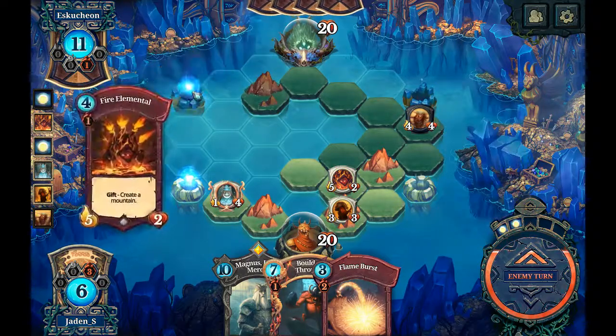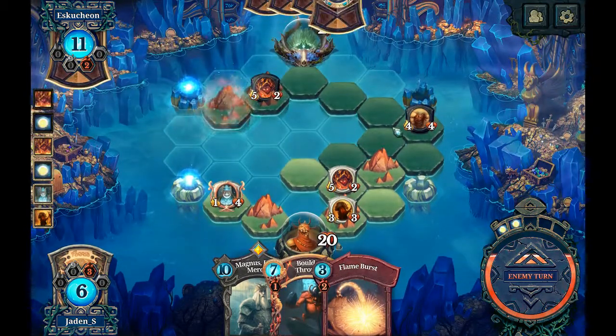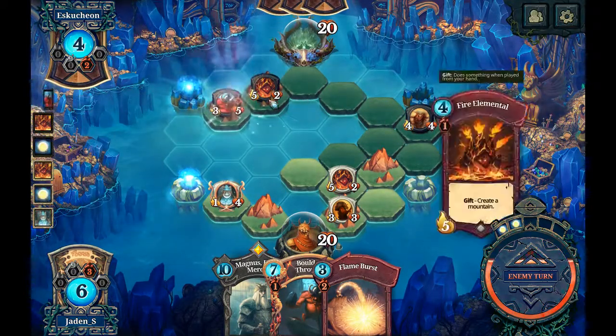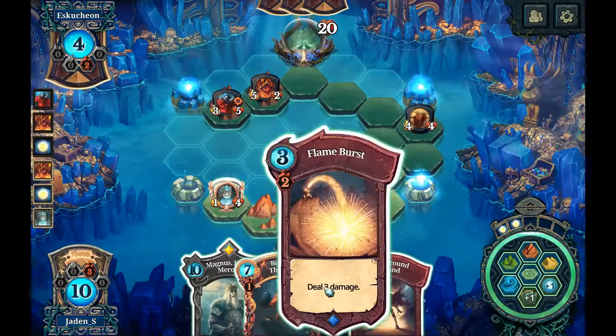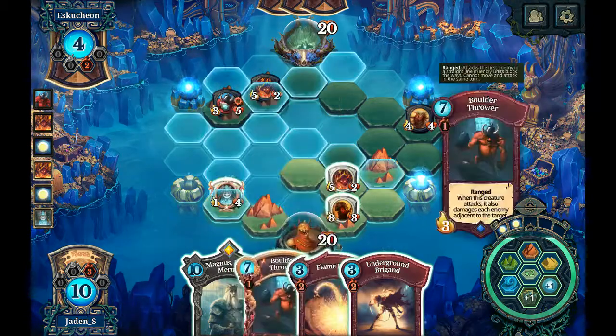Next turn I'll move the fire elemental up to keep claiming that. I probably should have tried to get this guy set up. He's got the fire elemental going in there, also working on moving that collector in, and he's got a boulder thrower. I might want to get my own boulder thrower down.